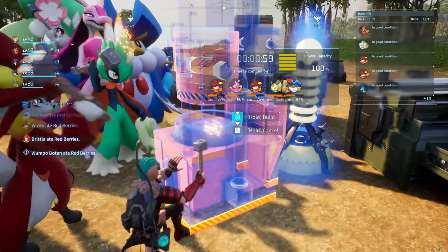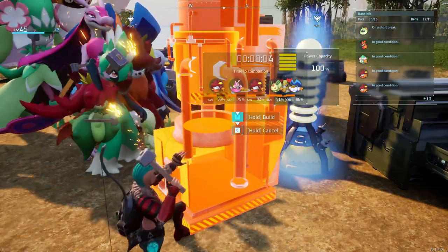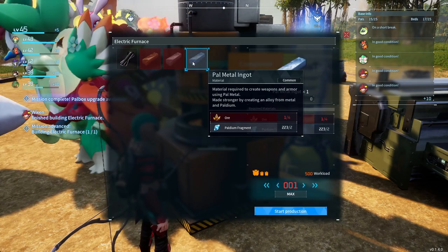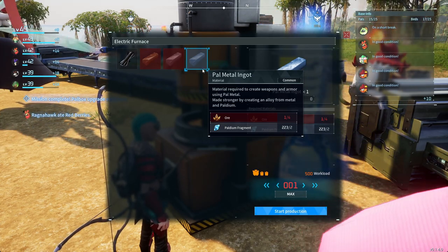When it's ready you can smelt the one and only pal metal ingot — very nice. I think it's the best ingot in the game. It allows you to make pal metal armor, pal metal helm, and the legendary spear.